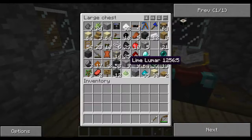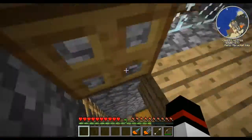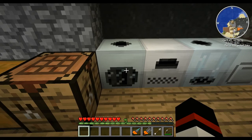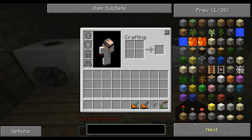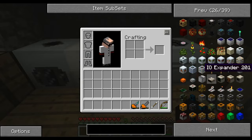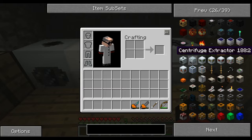Currently I'm looking for some stuff. What I want to do in this episode is update my machines — I want to replace this with an induction furnace, this with a singularity compressor, this with a rotary macerator. The rotary macerator is item number 188, so let's go to 188 — you've got rotary macerator, singularity compressor, centrifuge extractor — those are the different things that I want to make.